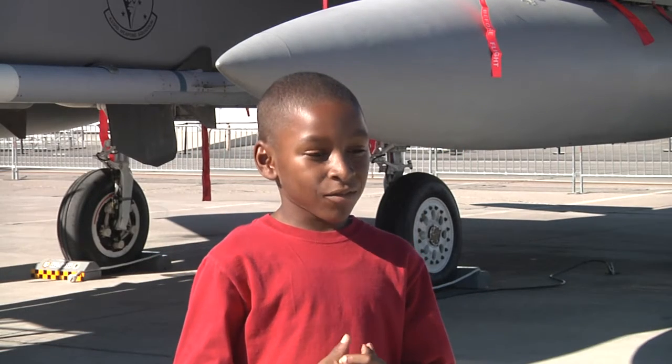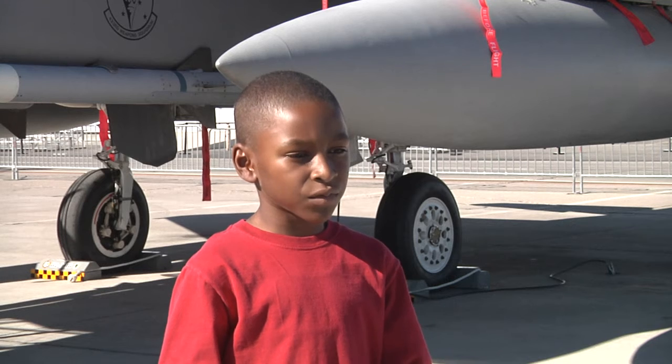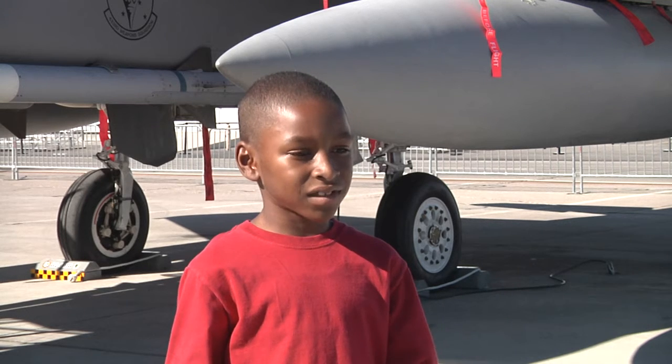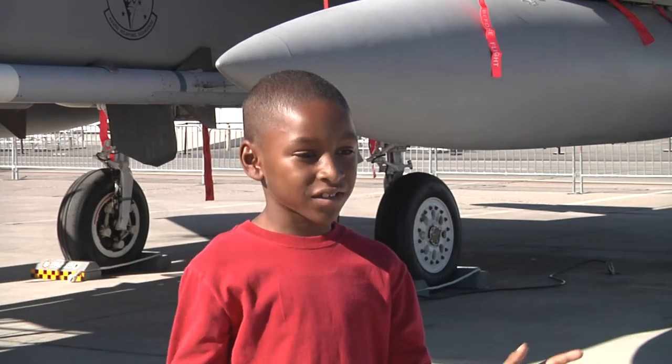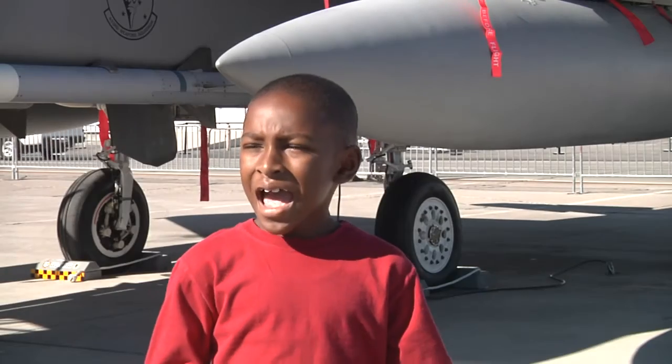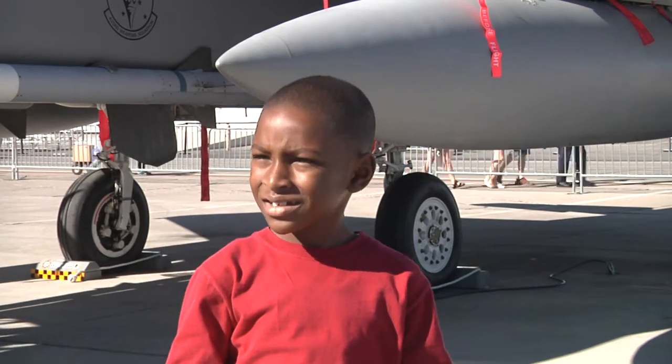It looked like there was only one seat for the passenger, and then I saw the eject button. I was wondering how was the glass going to pop up off of the plane so they can eject — how does the glass eject off so they can get out?